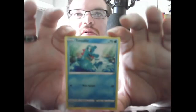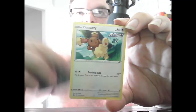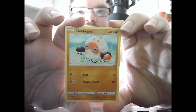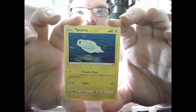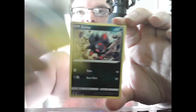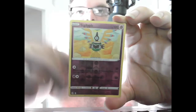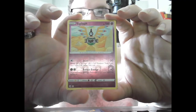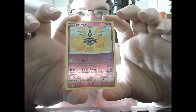There's the code. We start with basic Totodile, HP 70, Water — Rain Splash 20. Buneary again. Basic Grapploct, HP 80, Fighting — Beat 10, Knuckle Punch 20. Basic Tynamo, HP 40, Electric — Thunder Wave, flip a coin; if heads, your opponent is now Paralyzed. Tackle 20. Basic Zorua, HP 60, Dark — Ram 10, Rear Kick 20. First off the top half is basic Sigilyph, HP 100, Psychic — Joust 20, before doing damage discard all Pokemon Tool cards attached to your opponent's Active Pokemon. Reflect Energy 60 — move an Energy from this Pokemon to one of your Bench Pokemon.